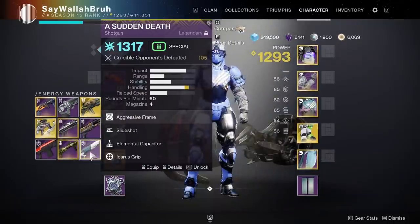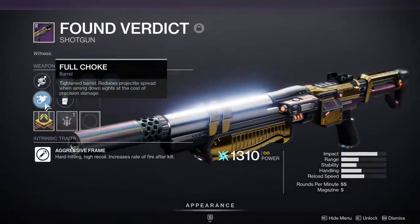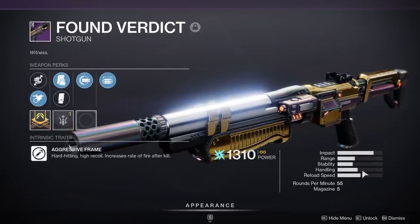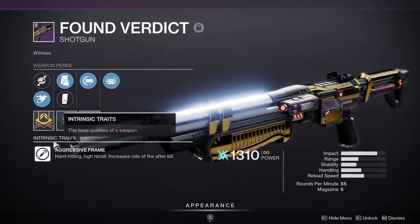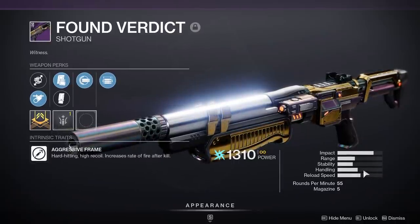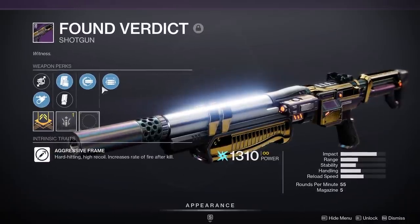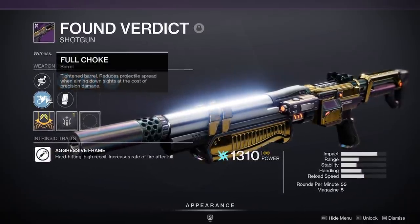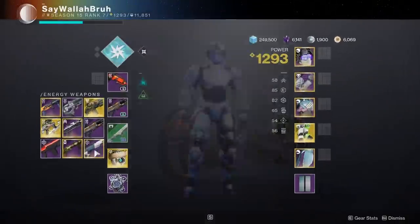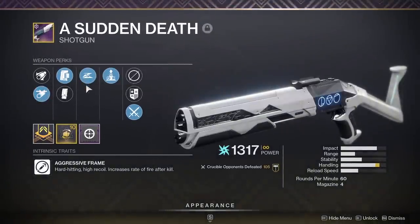But let's say you're not using a shotgun that has elemental capacitor. Let's say you have something like Found Verdict, where I do have full choke on it, but as you can see, the handling is actually really low. If I had barrel shroud to increase it by 10, and then a handling masterwork to increase it by another 9, that's 19 handling I'm missing out on. So you get in these situations where you don't really need to use full choke if you could have something like opening shot instead. This Sudden Death doesn't have opening shot, so not having full choke would make it even worse.